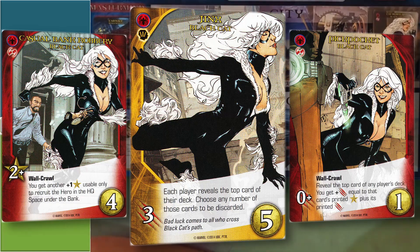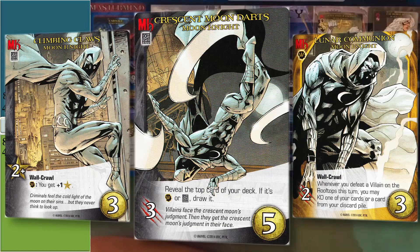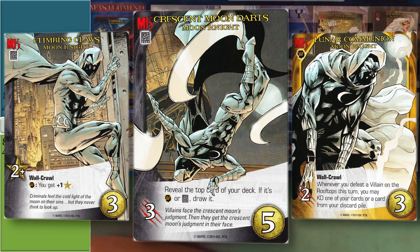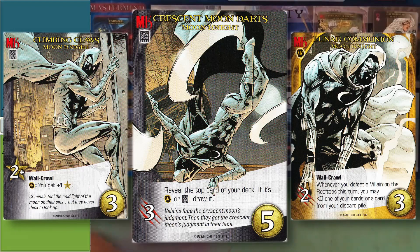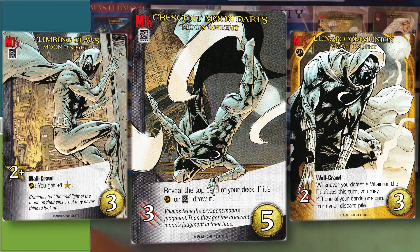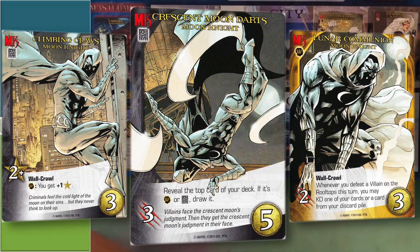Next hero up is Moon Knight. He is just solid all around — Lunar Communion is great, Climbing Claws is solid. His uncommon just draws a card from the top of the deck and fits an instinct or tech card. He's a well-rounded hero — you're not going to be producing a million attack, but he'll be there when you need him and provides a lot of great cards.